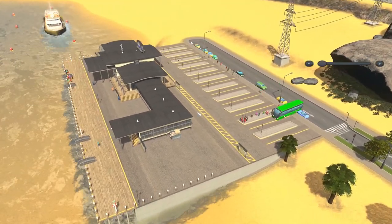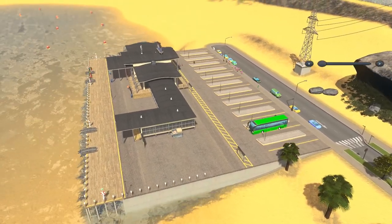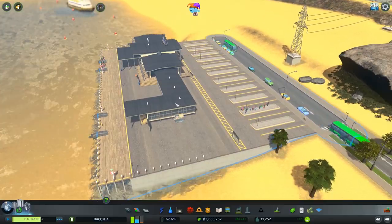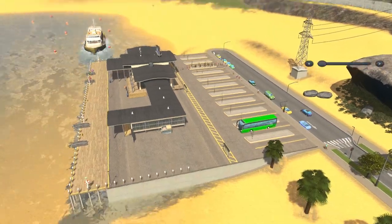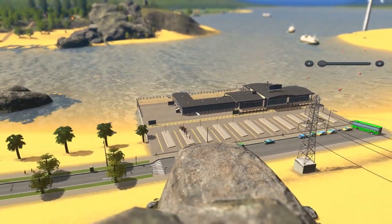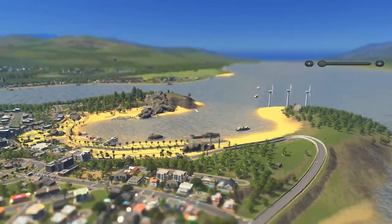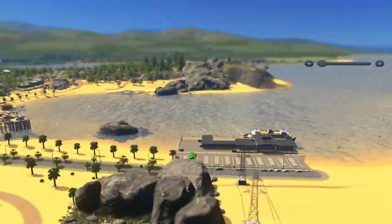You can see people getting off the boats and jumping on the buses. This place is getting a lot of use — 221 passengers in the last week, which is really good for a city of this size. I never really used ferries before, so it's great to actually see them working. The ferries are taking people over to a bit of island that we'll cover momentarily.